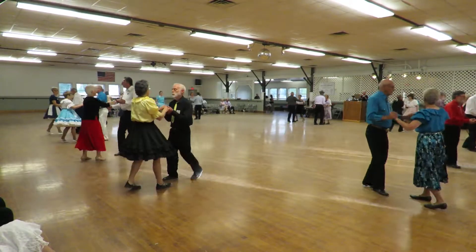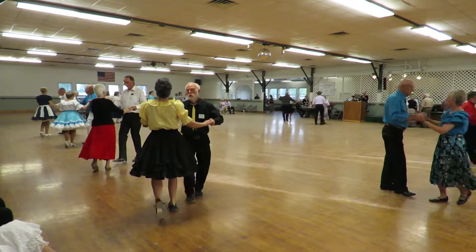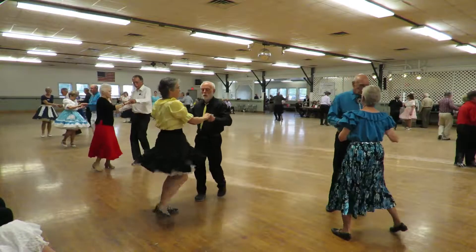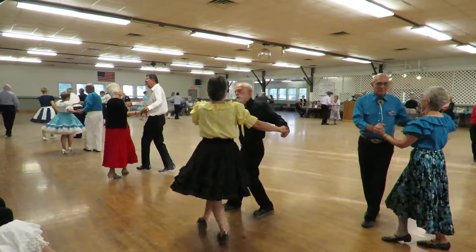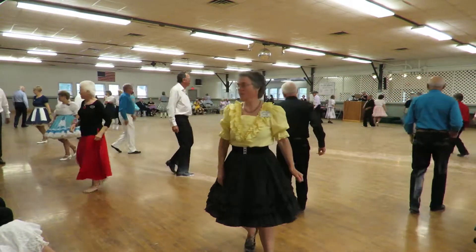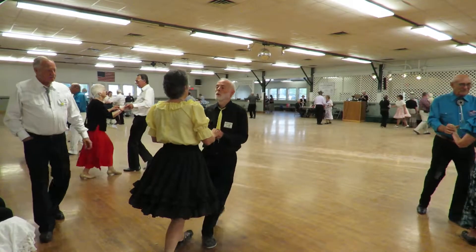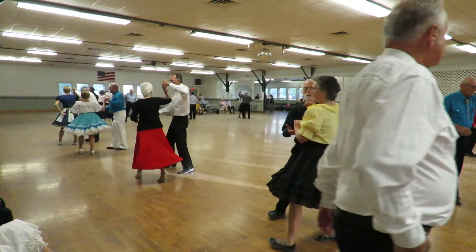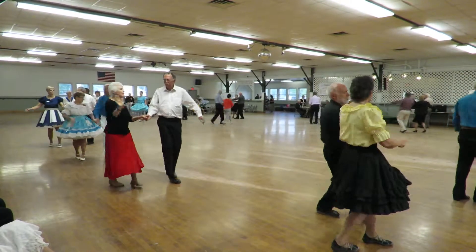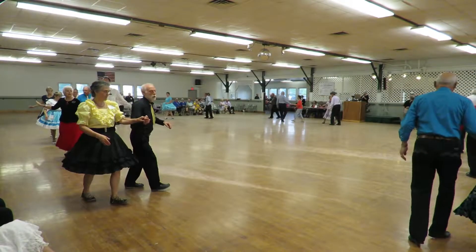Shoulder to shoulder twice, reverse under our turn. One crab walk to butterfly, traveling doors, circle away Charles, together. Half a basic, under our turn, one first time. New Yorker in three, back up Charles. Rock back, recover forward Charles.